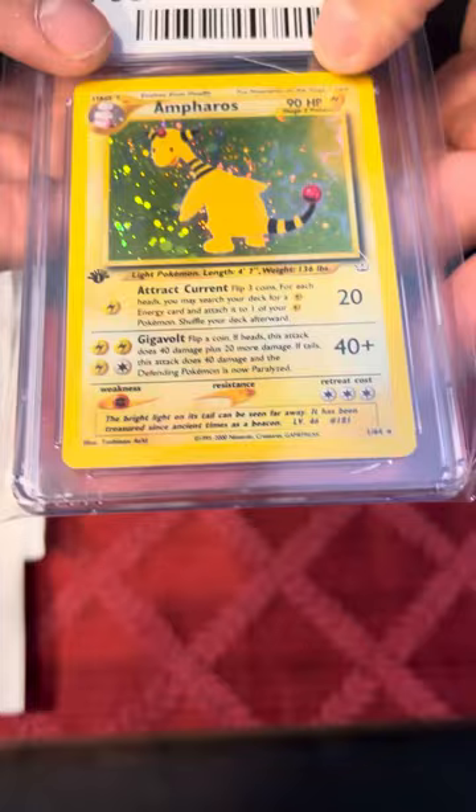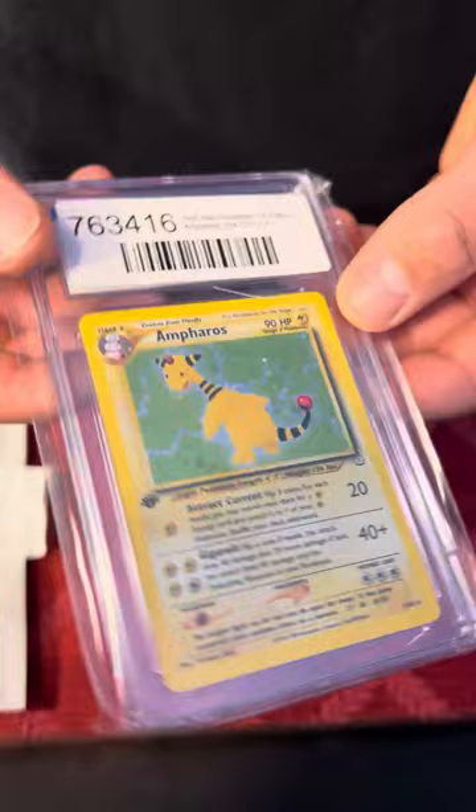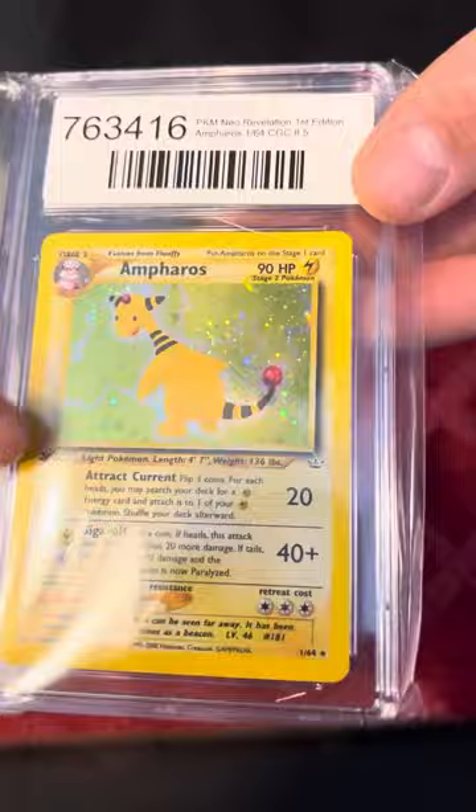So we got a First Edition Ampharos. It looks like — it's not a scratch, it's just like — I think there's a hair on the inside of there. I'll probably go in and take that out. CGC 8.5, nice Holo, First Edition, Neo Revelation.